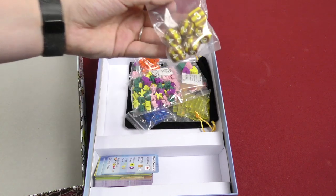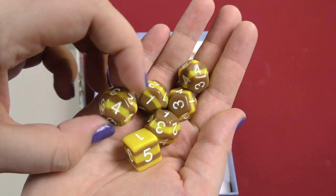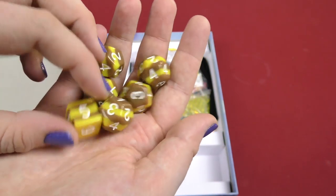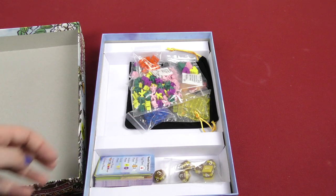Then here you got — okay, this is cool — we got bee dice. That's cool. Look at these dice, look at the little design. They have like the little bee stripes and stuff. So those are the bee dice, very cool bee dice.